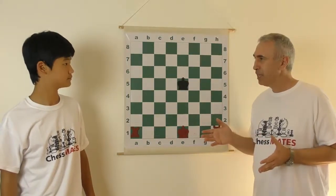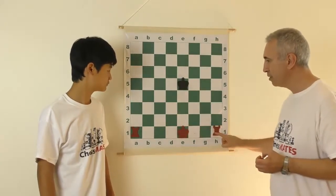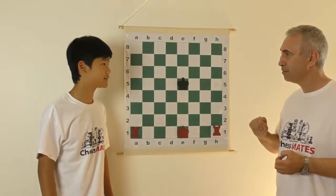So the first question is: would it be possible to give checkmate with two rooks alone, without the help of the king? Yes, very easily.